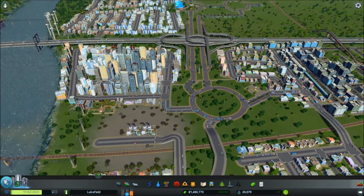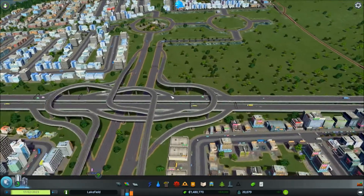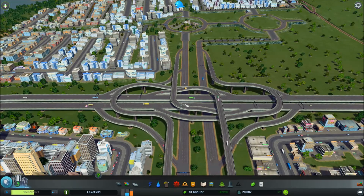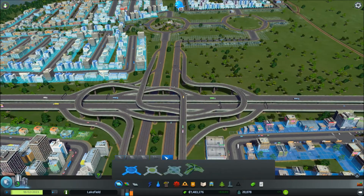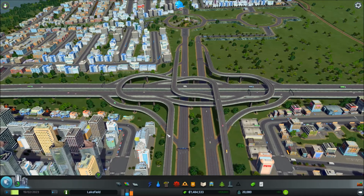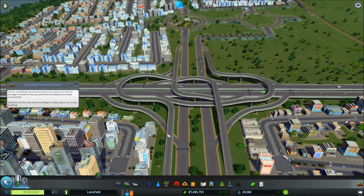Obviously to get your water you've got a really fancy junction which is very nice. I believe you can download this as an asset from the workshop, so if you didn't want to place it yourself — but no, it doesn't come with the map, you need to download it as a separate asset. It works okay but there's nothing special about it — I think it looks better than it actually is.